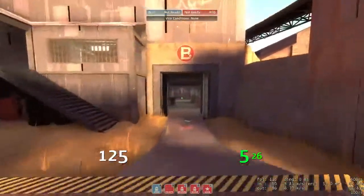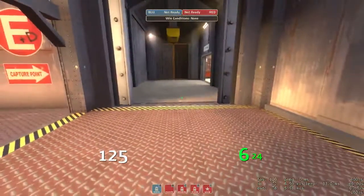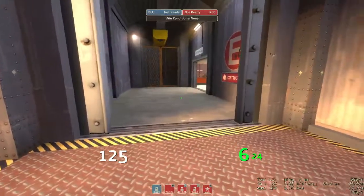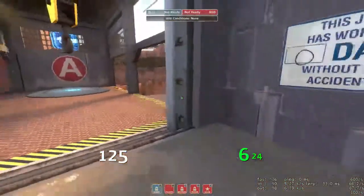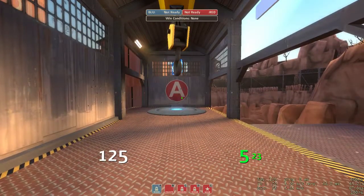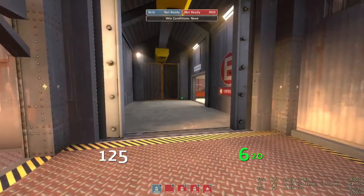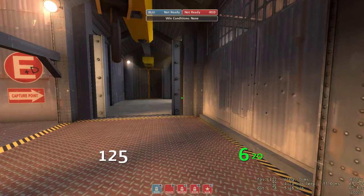This door opens and this gate opens. By the way, pyro flames can go through these doors, so be aware that most times pyros will try to flame shoot here. If they fix it, let me know in the comments below, but so far I haven't heard any CP still updates.